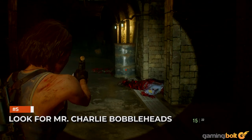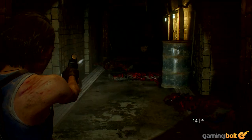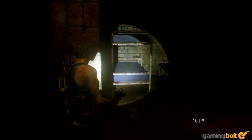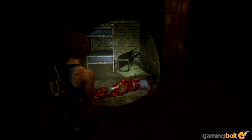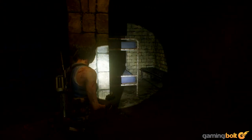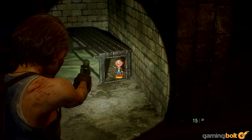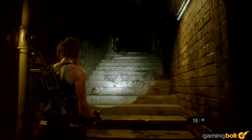Look for Mr. Charlie's bobbleheads. Similar to last year's Resident Evil 2, RE3 has a bunch of bobblehead collectibles scattered throughout the entire game, this time called Mr. Charlie's as opposed to Mr. Raccoon's. Be on the lookout for these, because they're tied to in-game rewards and unlocks that can be super helpful on repeat playthroughs. One of the easiest ways to figure out if one of these figures is in your vicinity is to keep an ear out for the distinct sound they make.